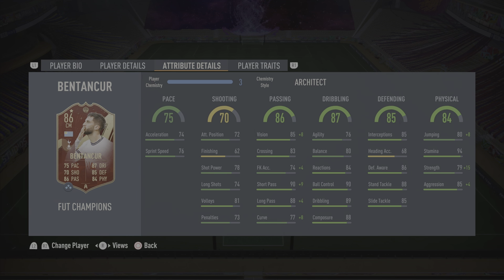Defending is sensational — stand tackles and slide tackles alike as well as his interceptions are all fantastic, and because of his height he's able to get to everything much quicker than other players because of the long legs as well. For defending an 8.7 out of 10. Physical — this man is very strong, easily able to hold off players and he does last a full 90. For physical I'm going to give him an 8.7 out of 10 as well.